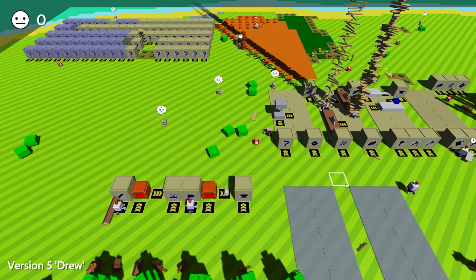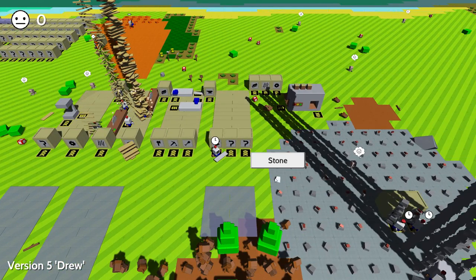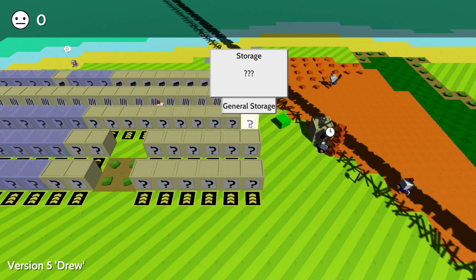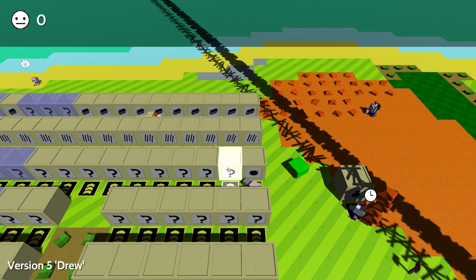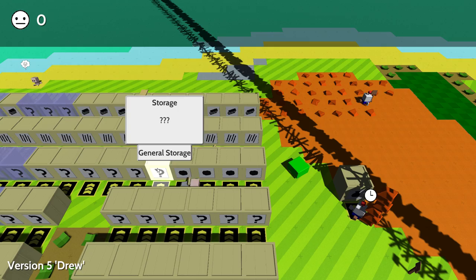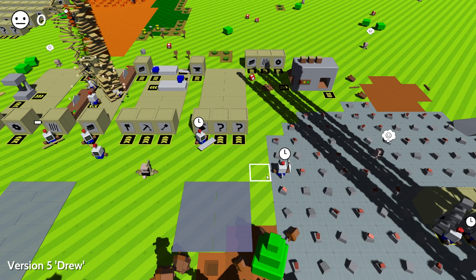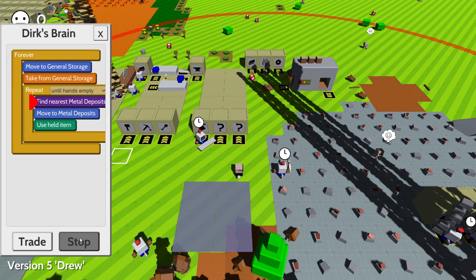Let's get some stone. Let's get some stone first. I probably need to add limits again — it would be so easy to just start over, but I'm going to have to reprogram everyone bit by bit. Just add a bunch of storages. I probably want to tell everyone who does the mining — you do the mining, you do the mining — repeat until storage is full, until the metal storage is full.